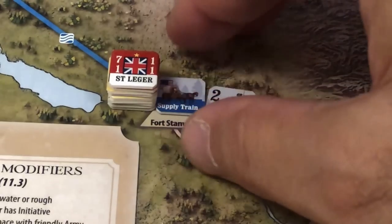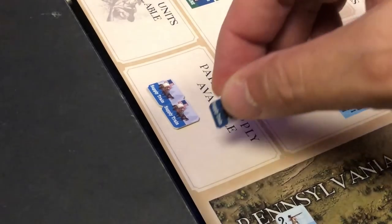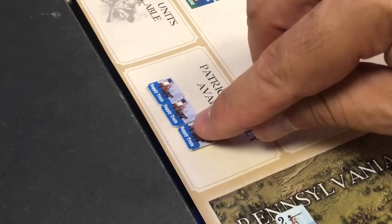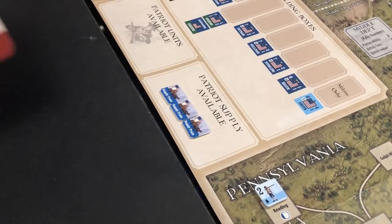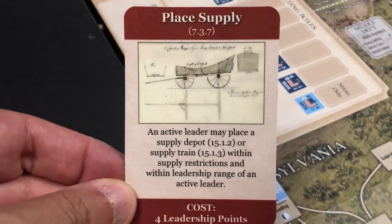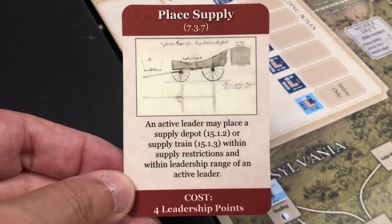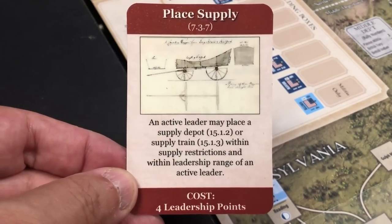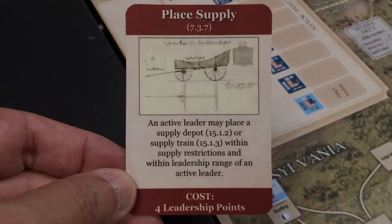In a future activation, the Patriots may try to bring additional forces to Fort Stanwix. The Patriots have a supply train in Fort Stanwix that keeps their units in supply until the supply marker is drawn from the cup. Then the Patriots will have to spend the supply train to stay in supply, by picking the supply train marker and placing it in the available supply unit box. New supply units — supply depots and supply trains — are brought onto the map from that box by conducting the 'place supply' action, which costs four leadership points.